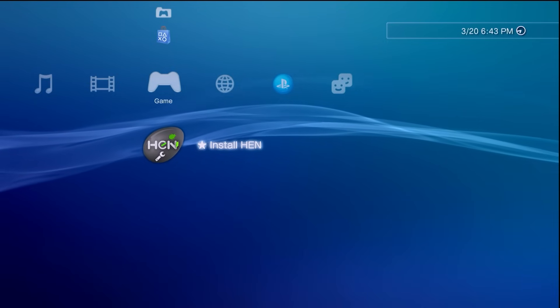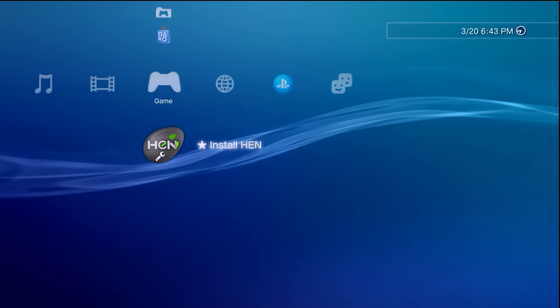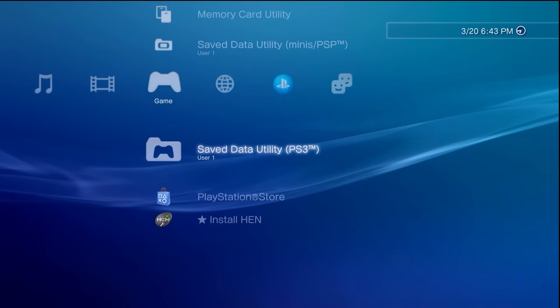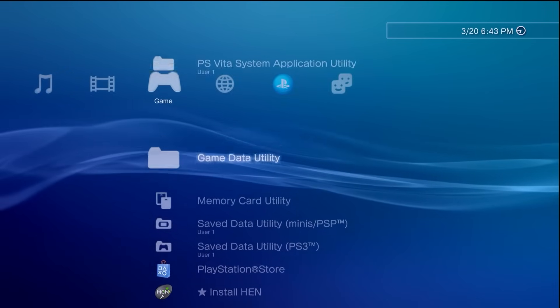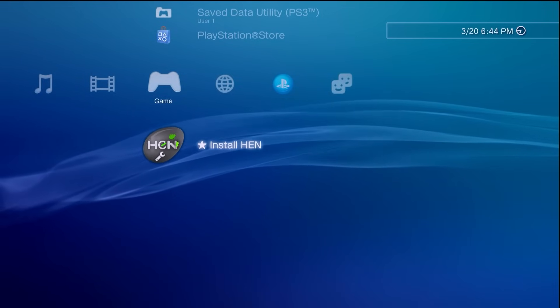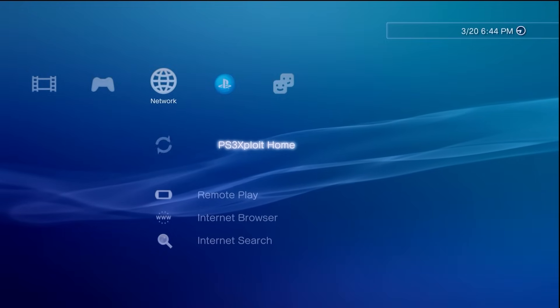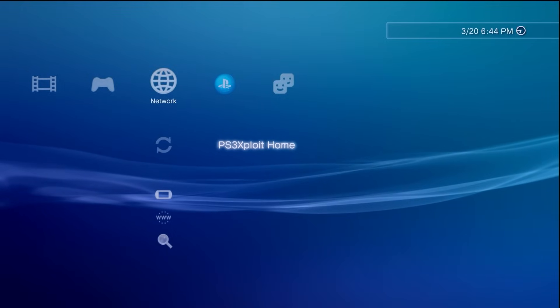Right in front of us we have a new functionality here called Install HEN and we have a logo that you've probably never seen before. I've hooked up my controller and you can see I don't have anything on here — if I go to the Save Data Utility there's nothing, no memory cards, no game data, nothing — PS Vita, absolutely nothing. However, we still have some hints of PS3 HEN on here, not only from the cold boot but we have the Install HEN functionality, and if we go over to the Network column we do have PS3 Exploit Home right here.